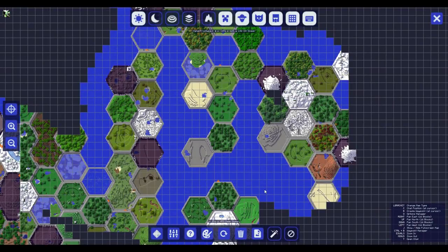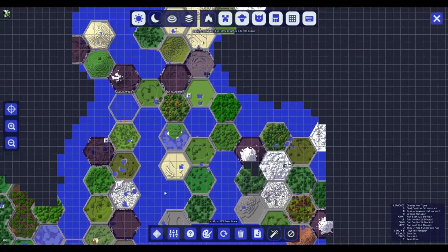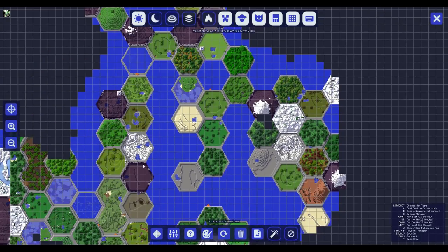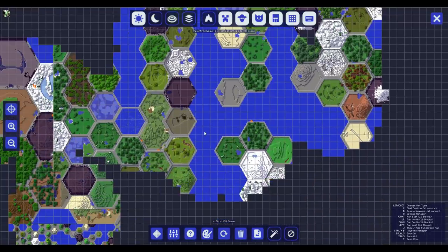Now, this here is a map of JourneyMap, where I've got lots of the hexes just kind of shown on here. Yes, some biomes — this is a Defiled Lands — will actually spread into other biomes and so on.